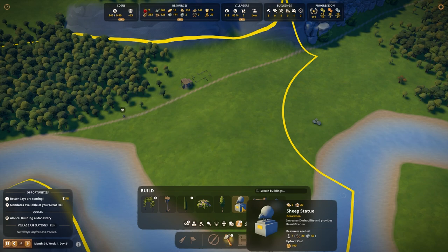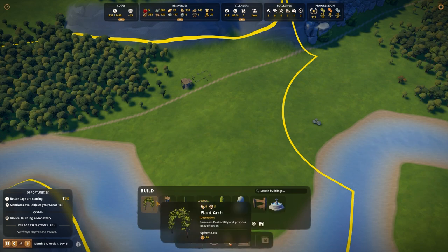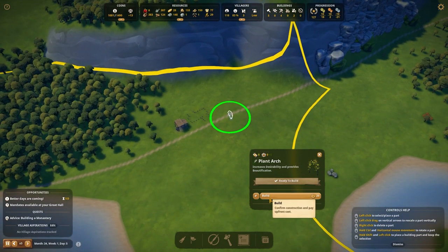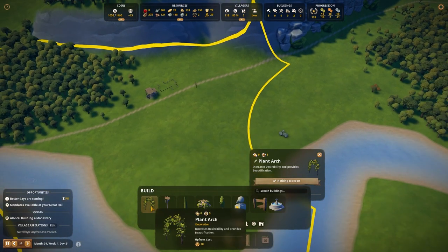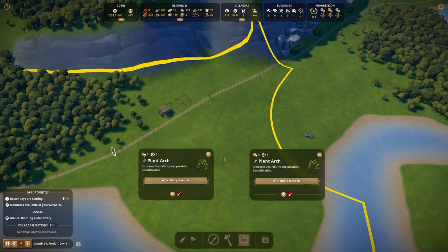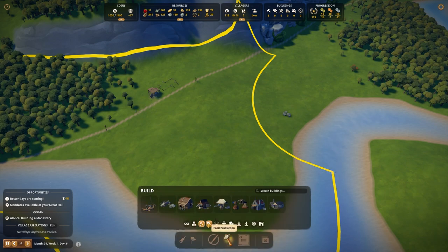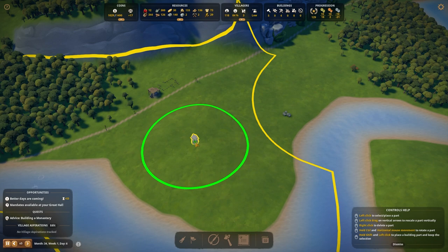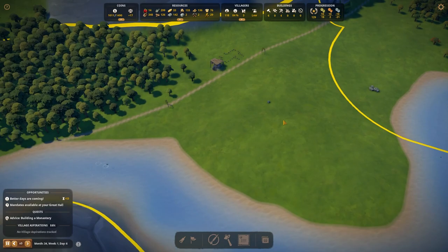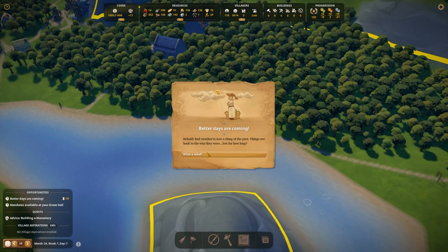That takes 20 tools to build a sheep statue — you've got to be spanking me! A little bit of a build, a little archway there and another archway right here — people can enjoy the beautification of it. Going to need a well, and that is going down right there. I'll leave that over there. Some people will probably move over there — desirability is going to be pretty high. Better days coming.